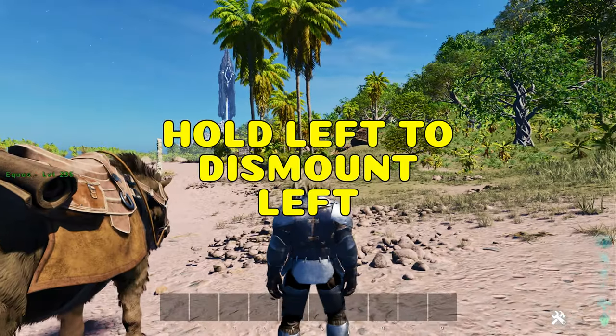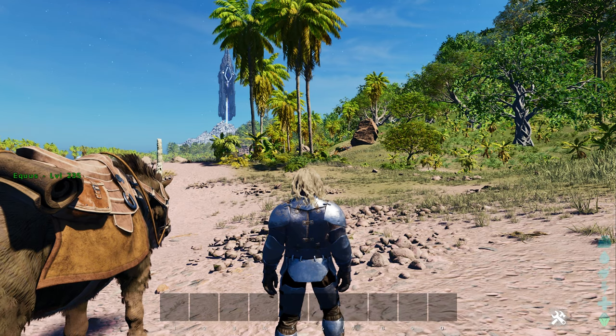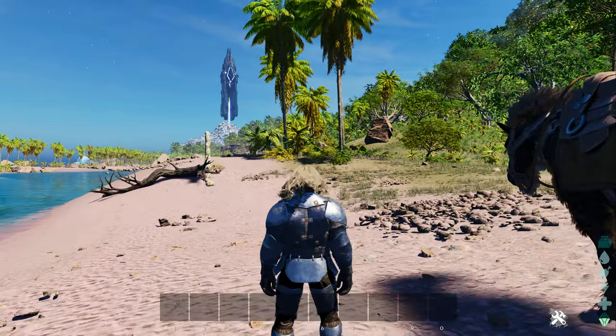Say you're on a ledge in a cave, or very high up, and it's on your right. The default to dismount is on your right hand side. Simply hold left on your left thumbstick, or A for PC players, then dismount and you'll dismount onto your left.